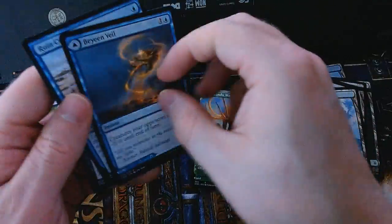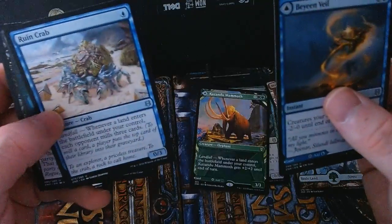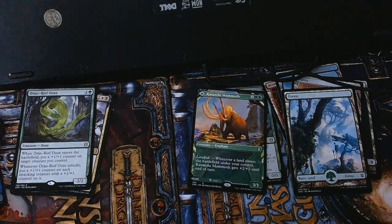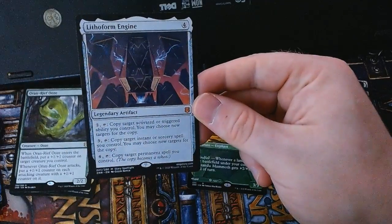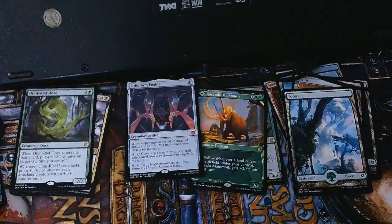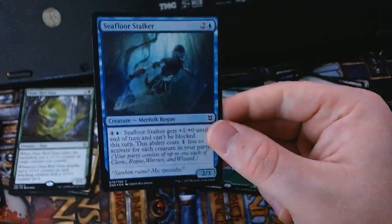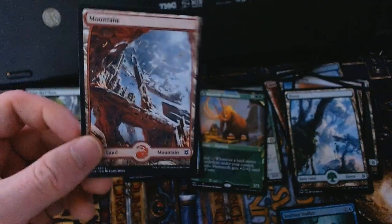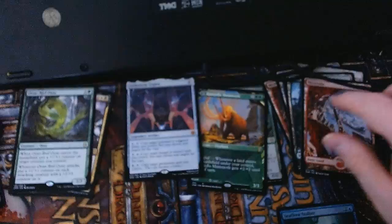For our uncommons we have Baying Veil, which is Baying Coast on the back — and our fun little Ruin Crab friend! Ruin Crab — the new version of Hedron Crab. And for our first mythic it is a Lithoform Engine; that'll be fun to find a commander deck for. And a foil Seafloor Stalker. Then a full-art basic Mountain and a little insect token.